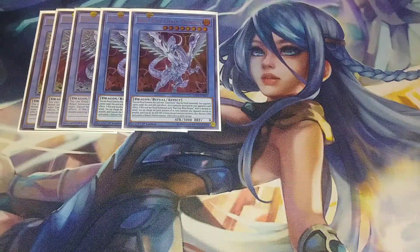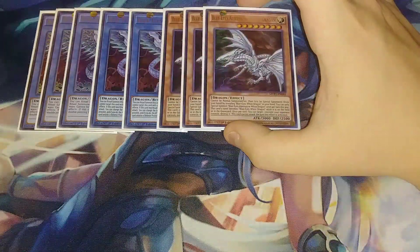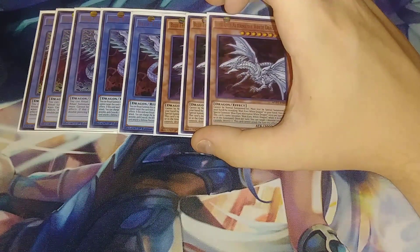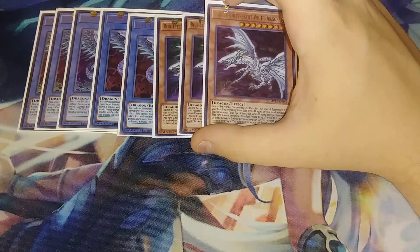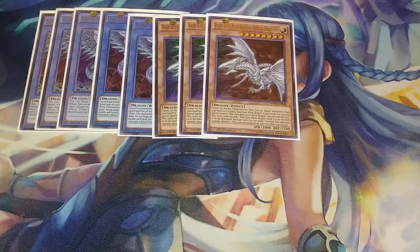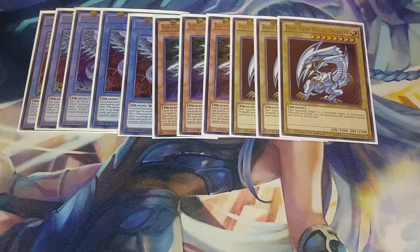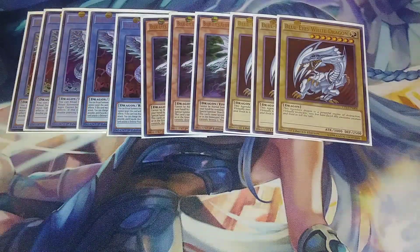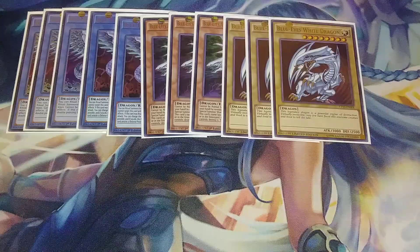I play three copies of Blue Eyes Alternative White Dragon. You could drop these for more budget options like three Ash, but I like them in the deck. And three copies of Blue Eyes White Dragon — you have to play three. It's not a Blue Eyes deck without three, and very few have seen this creature and lived to tell the tale.